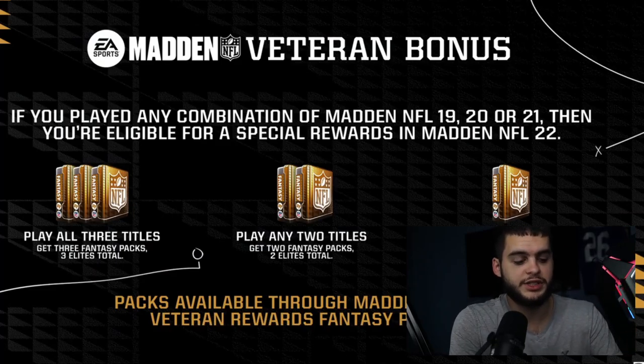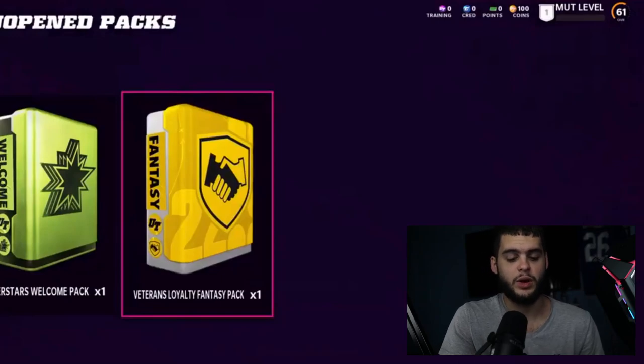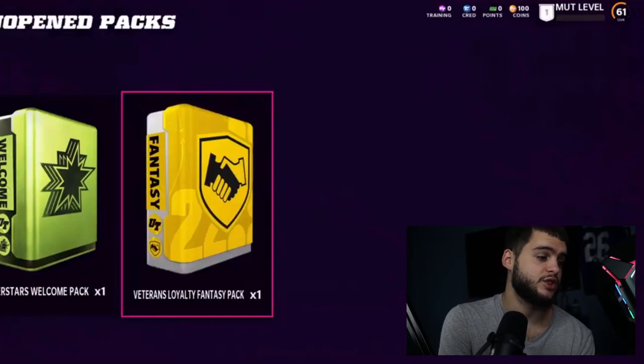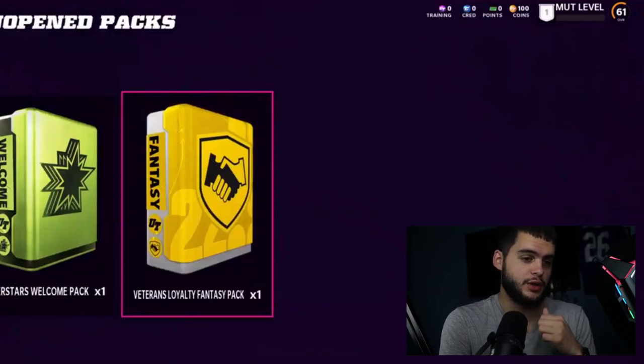Moving on — this is the Veterans Loyalty Fantasy Pack, which is what you get for going ahead and getting those veteran loyalty packs. Make sure you grab that. Quick tip: from what I've heard, you must be level 15 on Madden 21 to skip the campaign in Madden 22. You can go play a solo like the Jack Young Butter solo for about 15 minutes to level up quickly if you're not there yet.